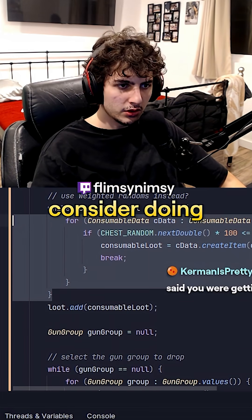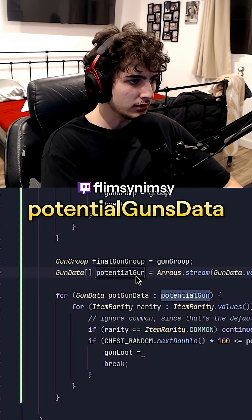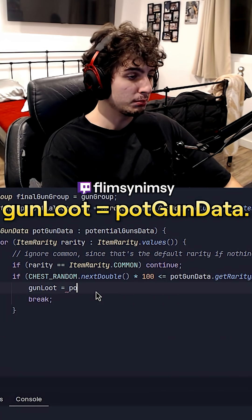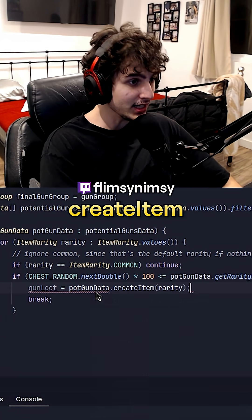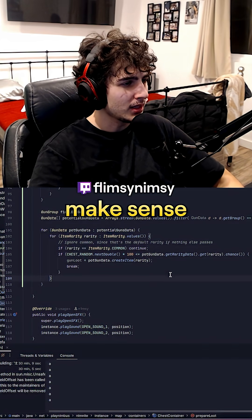Maybe we should consider doing weighted randoms because this naive while logic does kind of sting. We'll call this potential guns data and gun loot is called potential gun data — create item with that rarity. There we go. I'm amazed by what garbage this old code was. That doesn't even make sense.